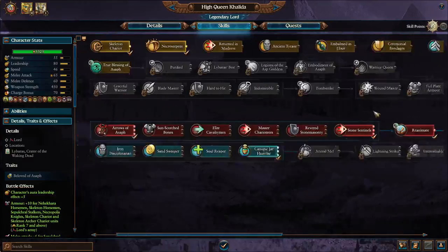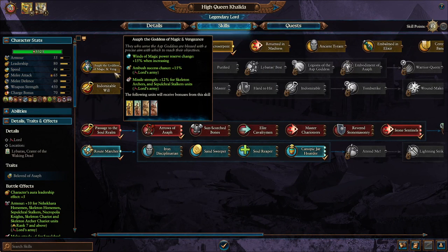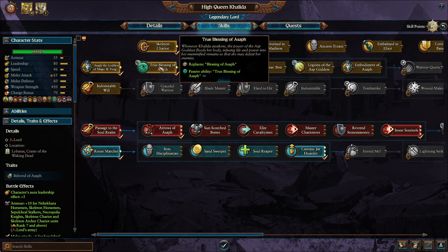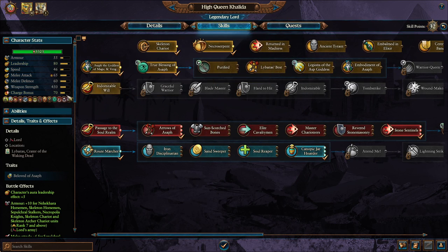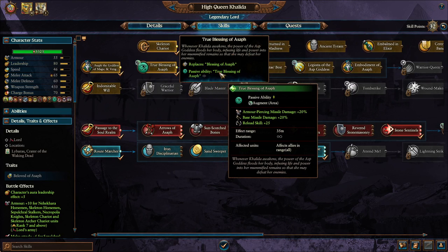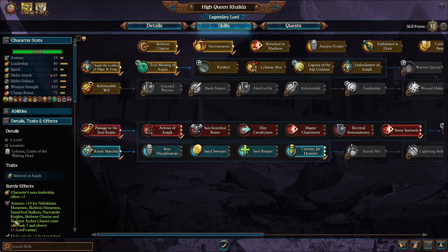After the red line, I like to go into her special skill line. I do like to grab the Asaph — the Goddess of Magic and Vengeance — for the Missile Strength for the Skeleton Archers and Stalker units again, and also the Ambush Success Chance. Then going through the rest of her skill line, this upgrades it from the Blessing of Asaph to the True Blessing, which provides higher armor-piercing missile damage as well as base missile damage, and increases their reload skill so they fire faster.